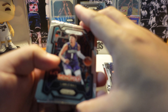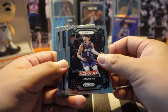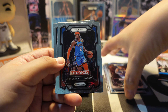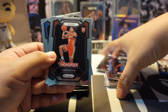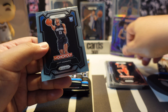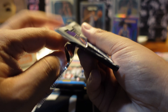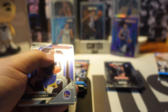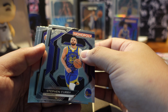Third pack: we have LaMelo Ball - hopefully he stays healthy and avoids injuries as one of the leading MVP candidates playing really well this year. Also a rookie card of Kubi Buffkin from the Atlanta Hawks, and rookie card of Jett Howard from the Orlando Magic - a shooter, though he hasn't been getting much playing time yet as the team builds his confidence and experience.